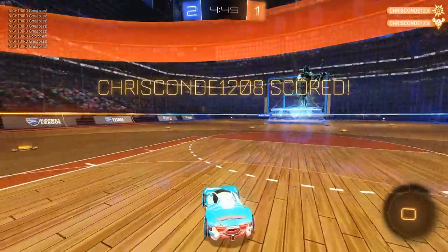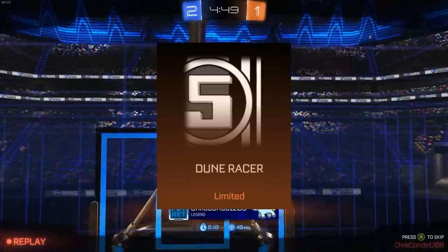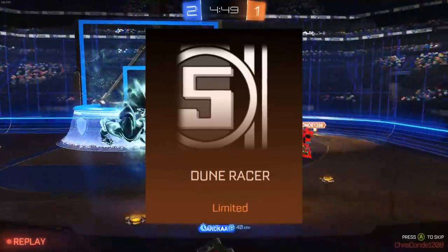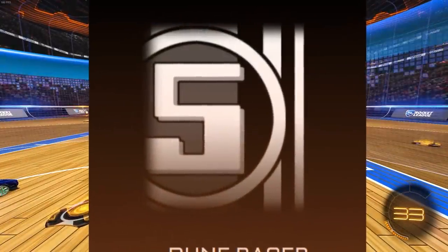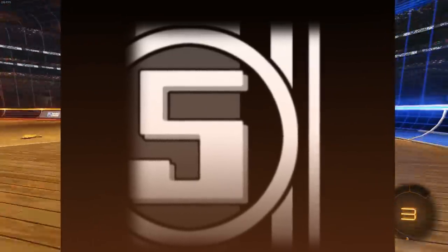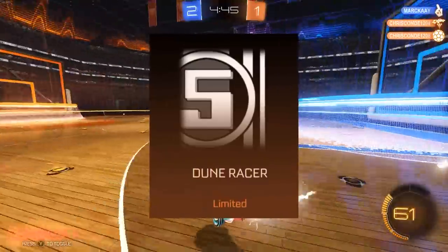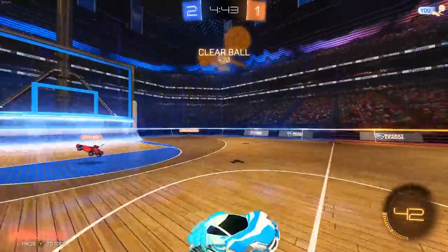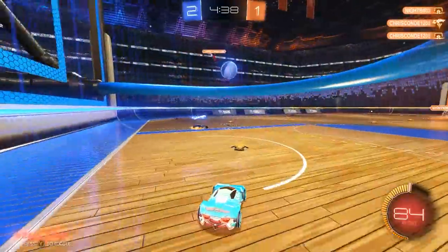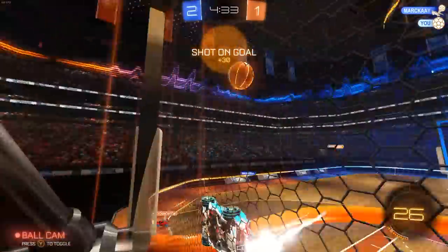Next we have one for the Octane that seems to fit in more with RLCS items — it's called Dune Racer. It appears to have straight lines like a race car, obviously fitting given the name Racer, so expect a stripes-type decal. It also clearly has a five in the middle with a circle around it. Since it's on the Octane it's going to be a popular one, and if it can come painted with stripe decals being pretty sick on their own, having a rare painted version from the RLCS rewards could actually be pretty nice.